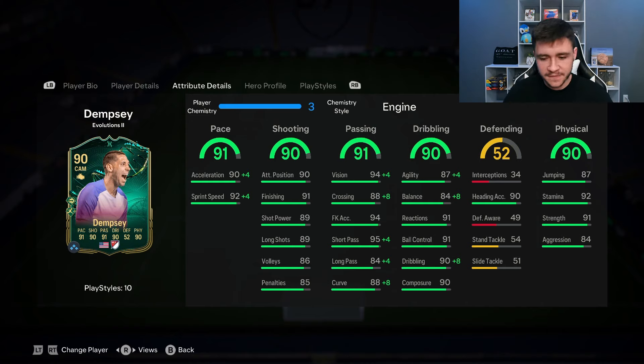The 90 dribbling is interesting — with his bigger build he isn't very quick and swift, but his dribbling stats are pretty good: 87 agility, 84 balance, 91 reactions, 91 ball control, and 90 composure. He also has five-star skill moves, and with the Engine chem style the swiftness should definitely be there.